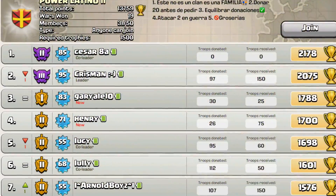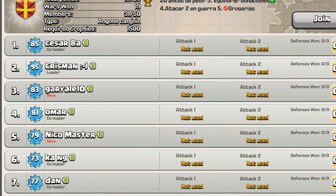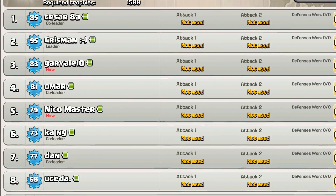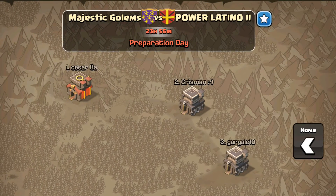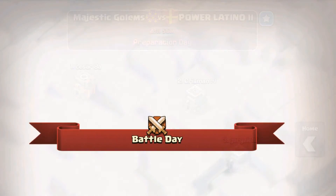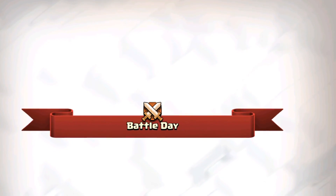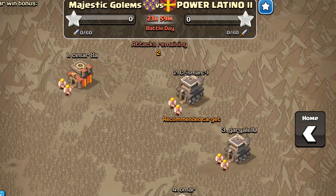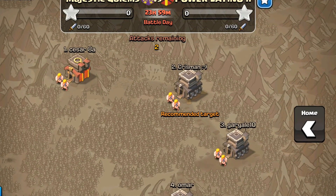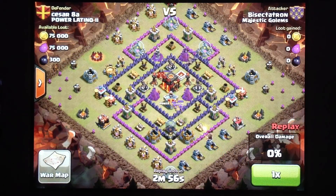We got paired up against Power Latino 2. They're about the same as us and they've won quite a few wars — 19 — so we knew it was going to be a good match right when we got paired up. Before we could even blink, preparation day was already over and we were starting battle day. I was pretty excited to attack — I was attacking the top guy as usual — and it started about 1 o'clock Pacific time, so 1 in the afternoon for me.